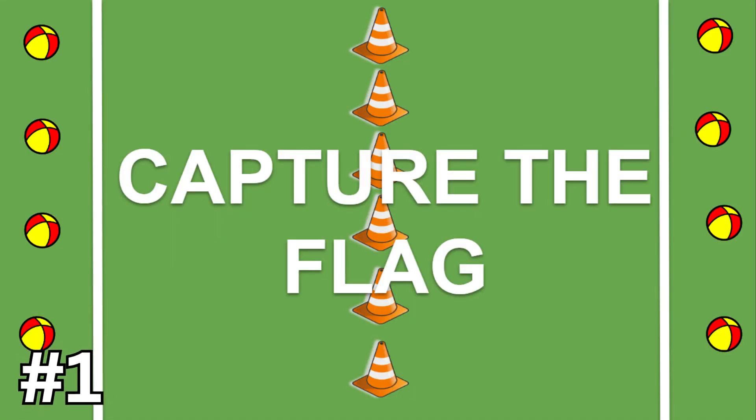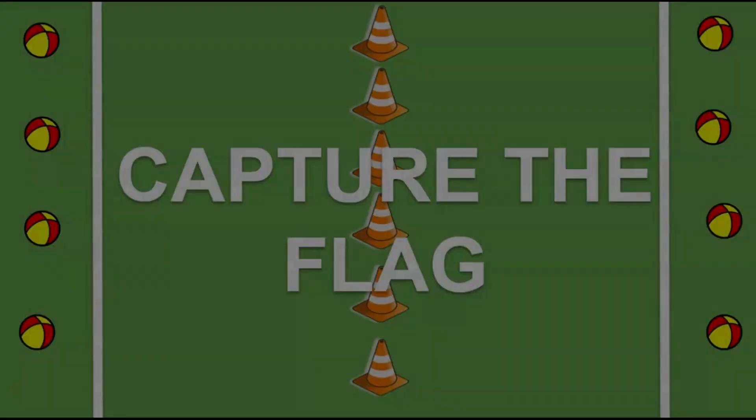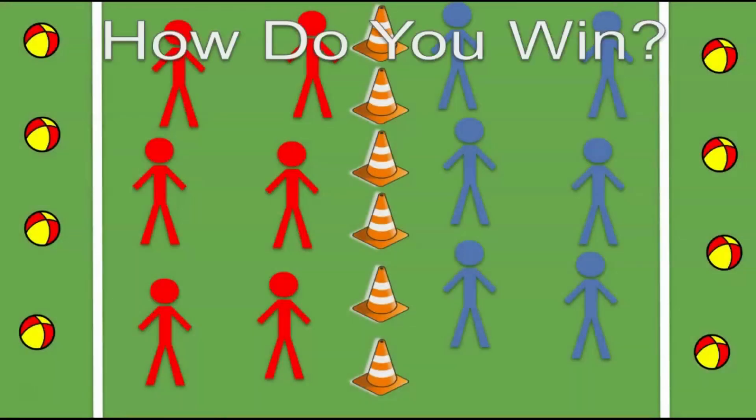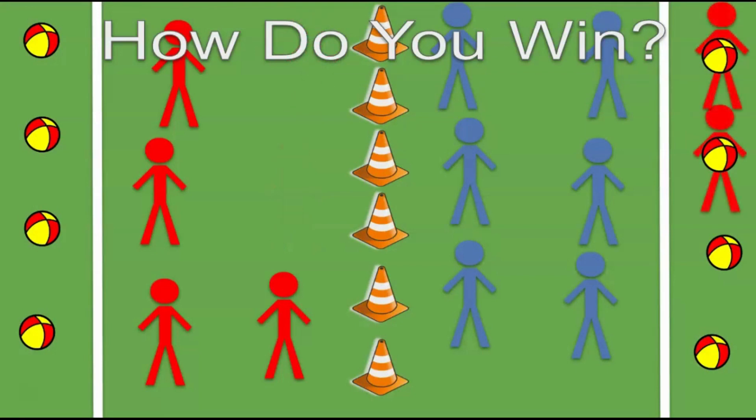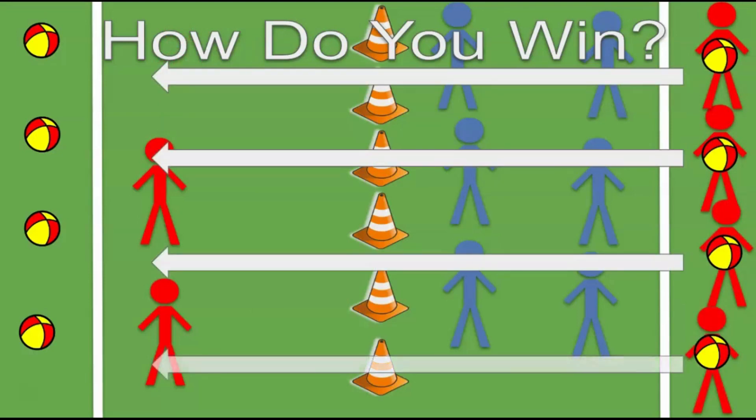Today we're going to play a game called capture the flag. To win, one team is on each side. Once you cross the cones, you can enter the opponent's safe zone and take an object. You need your entire team to help, because you must get all the objects from the other side and bring them back to your side.